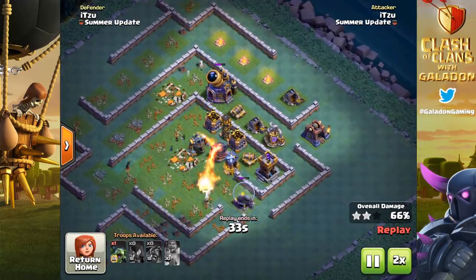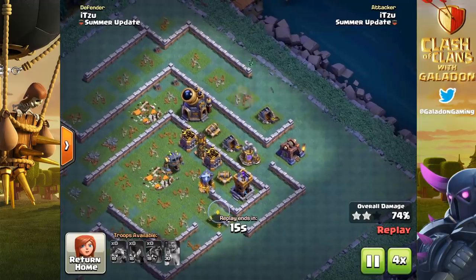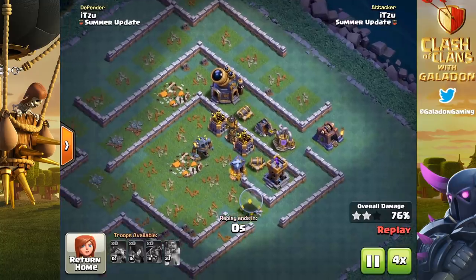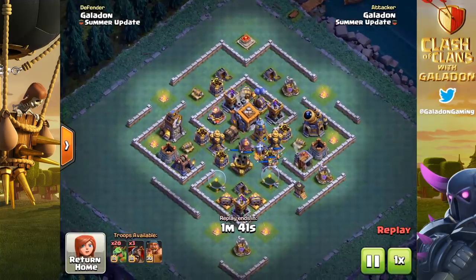Itzu manages 74 to 76 percent of this base with hog gliders, night witches, and 36 minions. Remember, minions are getting more per camp at level 18.